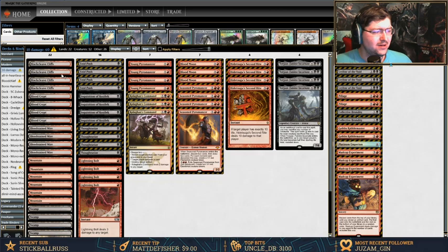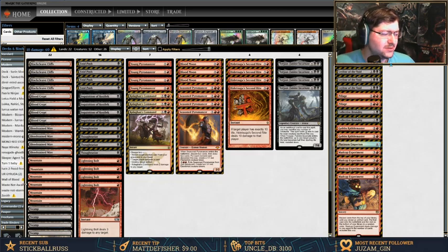The lands are super generic: four Blackcleave Cliffs, four Graven Cairns, four Blood Crypt, some Mountains and Swamps. I didn't get too deep on the mana base — I'm not very good at it, so if you have suggestions please let me know in the comments. If you want to see this deck played, leave a like, subscribe, and catch me streaming every Tuesday and Thursday at 8 PM Eastern — depending on when my kids go to sleep. Hope to catch you guys in the next one!